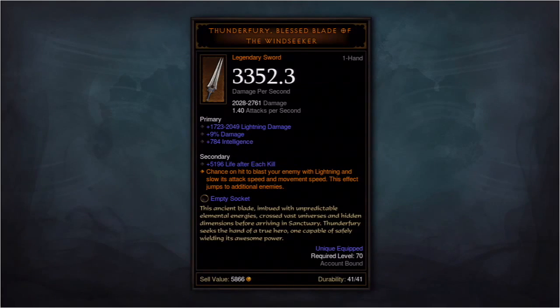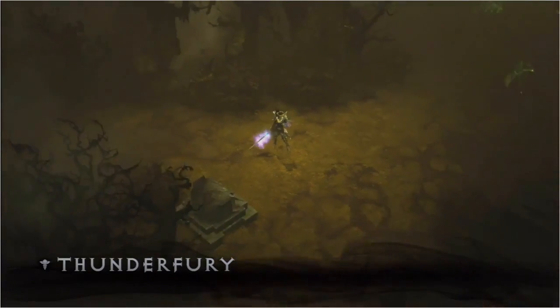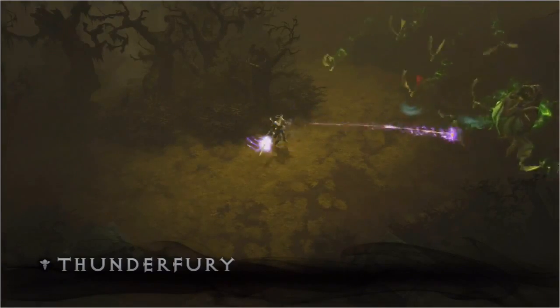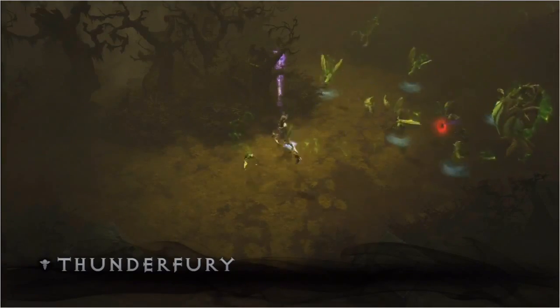Some items we're doing just because we think they're cool. Every time the wizard attacks, she's got a chance to proc this cool chain lightning effect to help her dispatch her enemies.